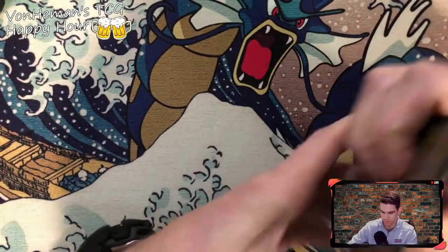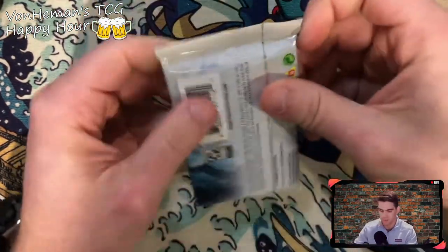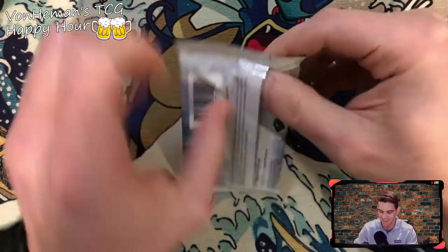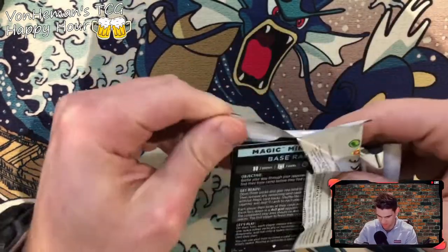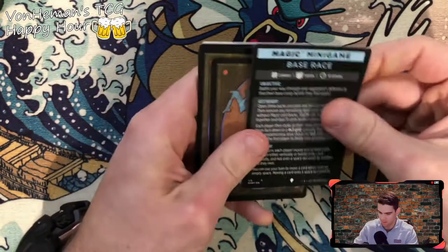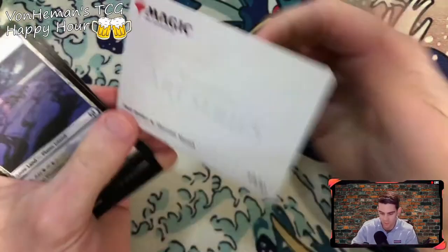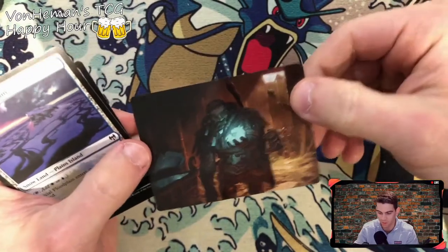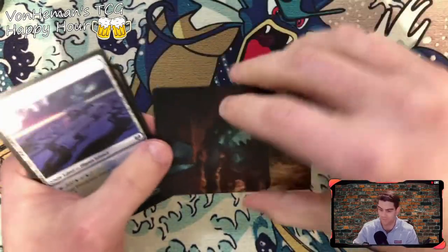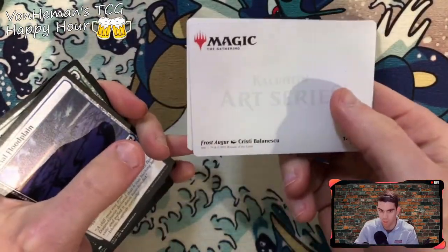Alright, next pack — oh man, there are so many packs in here! Must be our art card — Vault Robber. Oh, it's even got a number on the back so you know what you've collected. These art cards are up for grabs too, if you want one. The first one was Frost Auger.